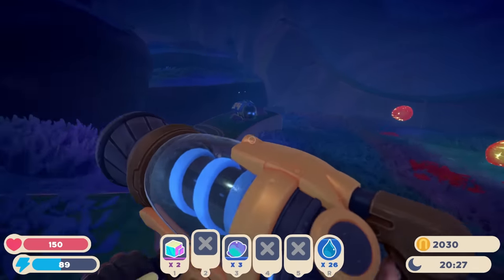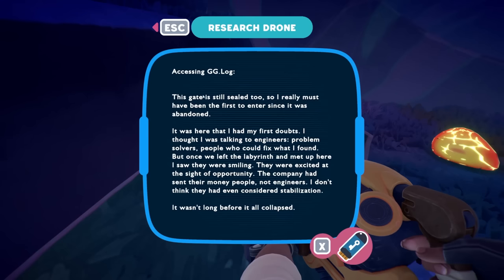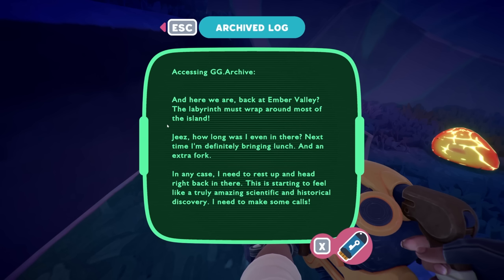Okay, let's find the robot. Drone log: 'This gate is still sealed — multiple gates — so I really must have been the first to enter since it was abandoned. It was here that I had my first doubts. I thought I was talking to engineers, problem solvers, people who could fix what I found. But once we left the labyrinth and met up here, I saw they were smiling — excited at the sight of opportunity. The company had sent their money people, not engineers. I don't think they even considered stabilization. It wasn't long before it all collapsed. The labyrinth must wrap around most of the island. Next time I'm definitely bringing lunch and an extra fork. I need to rest up and head right back in — this is starting to feel like a truly amazing scientific and historical discovery.'